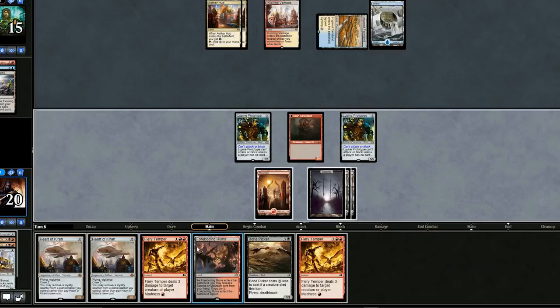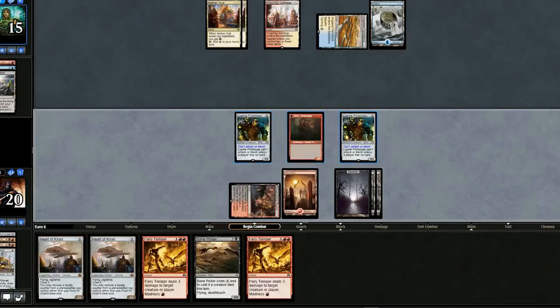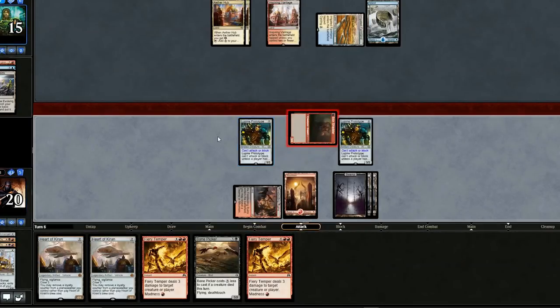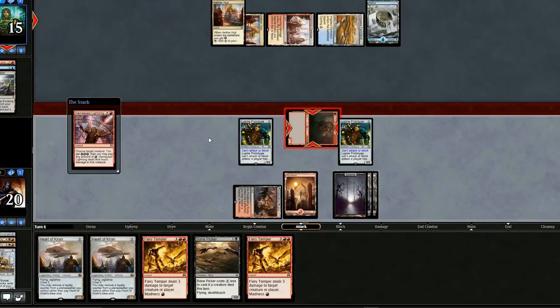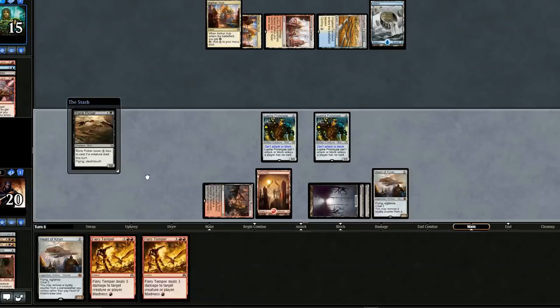This is not a good dumping hand. This is why the Prototype works some of the time and not all of the time. He kills one of our creatures, which isn't too bad because we have Bone Picker in hand. So we'll drop the Vehicle and then a Bone Picker and pass the turn.